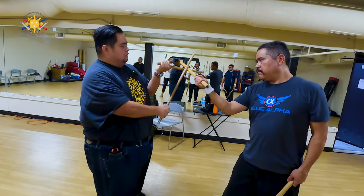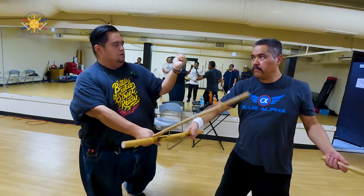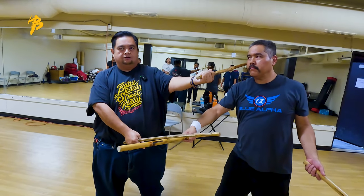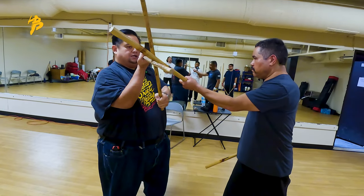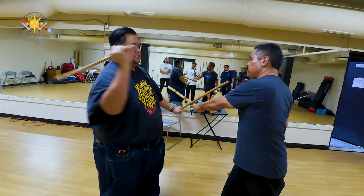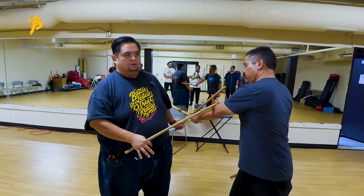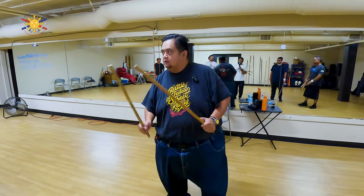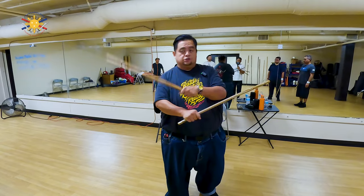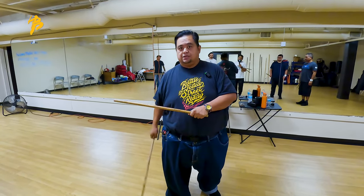When he strikes me here, this is both my defense — I'm passing over, I'm passing over, and now I'm countering with my left stick. He strikes me with his other stick — I'm passing over, I'm passing over. This is the defense, and now this is the counter. It's switching back and forth. So the idea of double stick training, or the scissor block, is that one is blocking, one is checking, and one is striking at the same time.